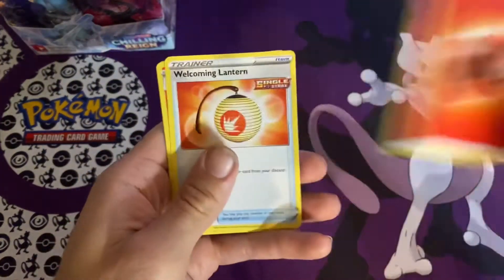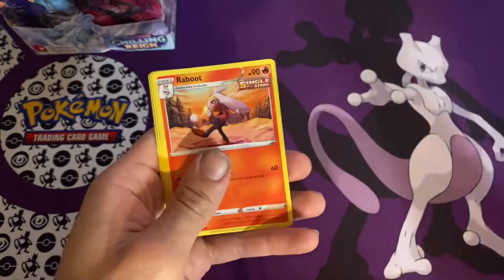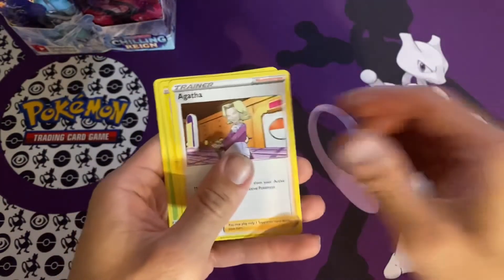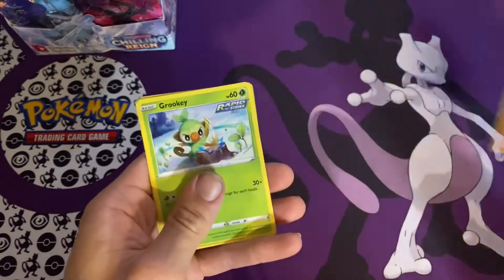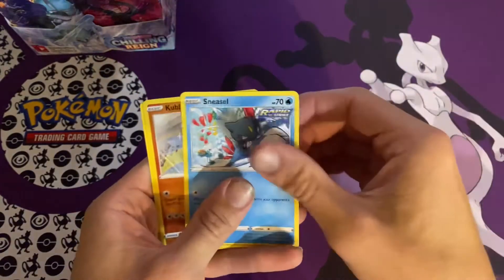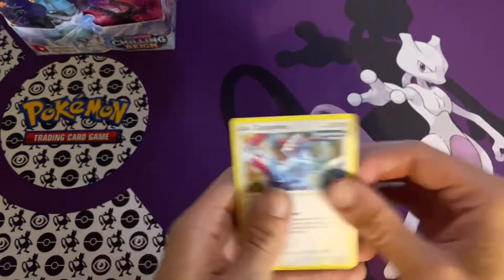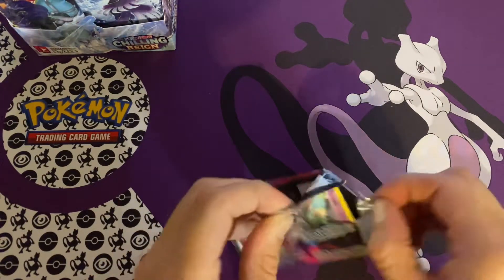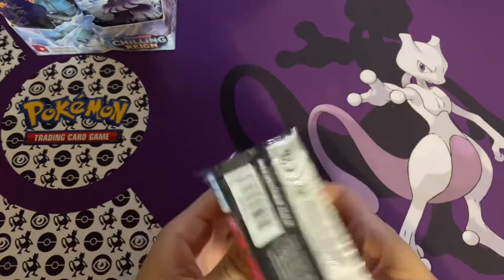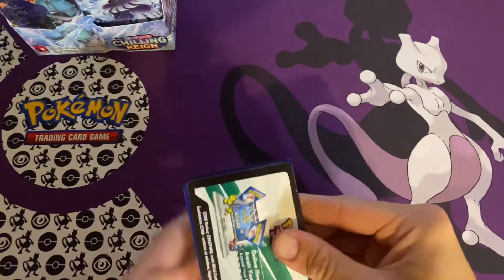We got a Fire Energy, Welcoming Lantern, Reboot, Agatha, Mareep, Heracross, Clobopus, Grookey, Sneezle, Cubfu, Cubfu, and Zangoose. All right, it's about time for a hit here. I don't know we're really too fancy but you know what? Go big or go home.